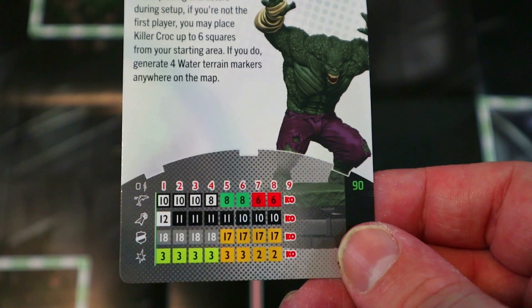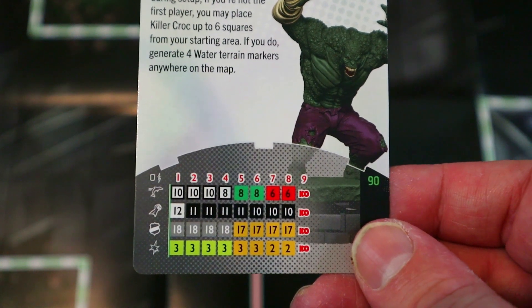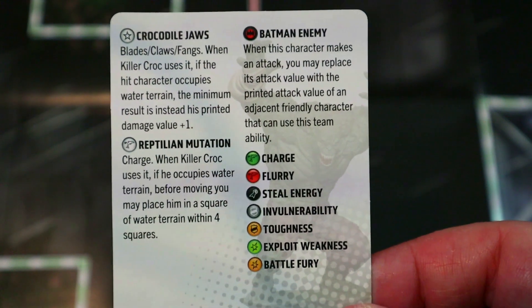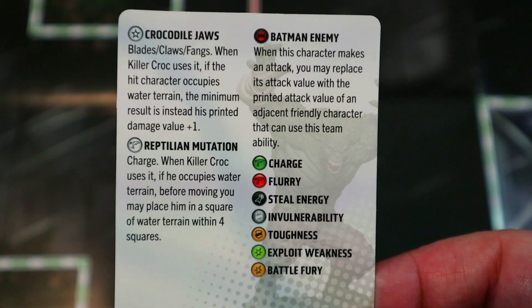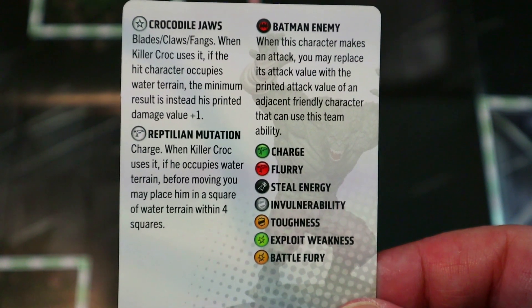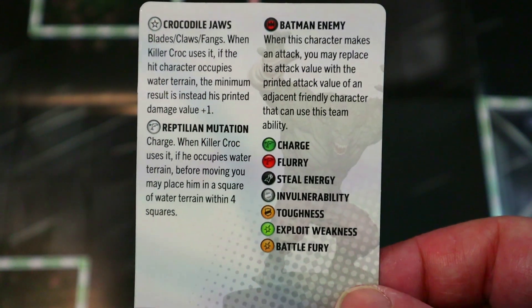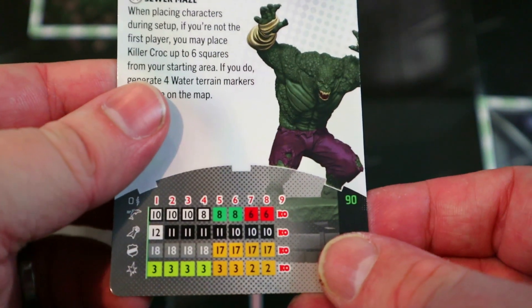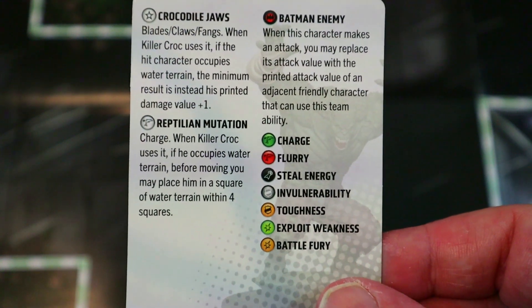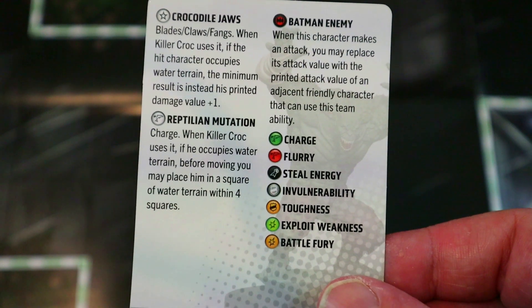He's got 90 points, eight clicks full of Steal Energy, 12 attack to start, Exploit, Invuln, lots of damage reducers, and Battle Fury later. He also has Swim so he's harder to target. His special Blades/Claws/Fangs says if the hit character occupies water terrain the minimum result is his printed damage value plus one — so with a three printed damage value, that's a minimum four on the Blades roll.